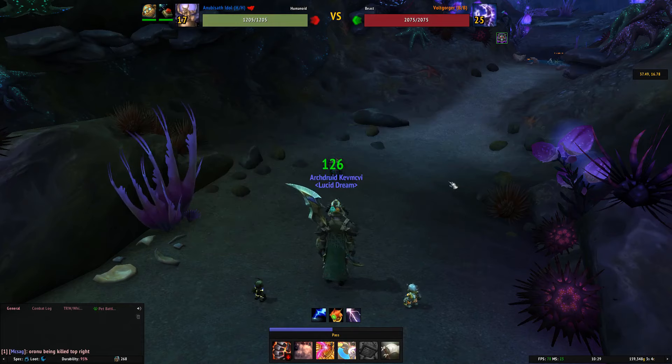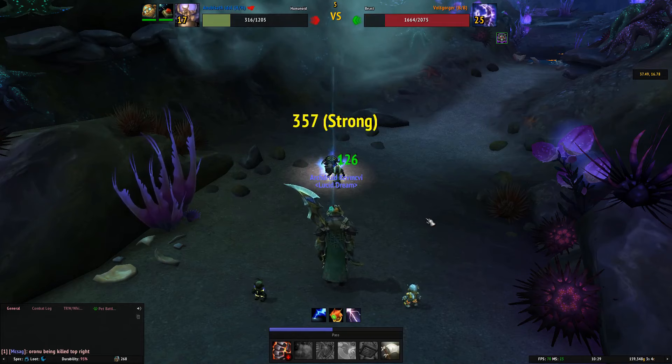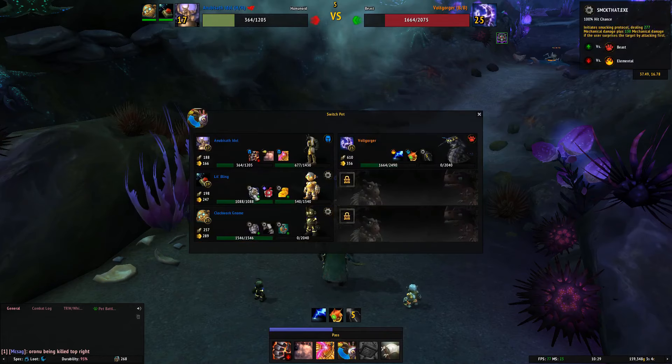Do I take a hit? You know what — let's take a hit. See, 889. That ability was strong against them because of the elemental damage from the lightning storm. So I'm gonna switch him out for Lil Bling.